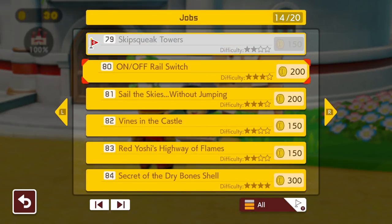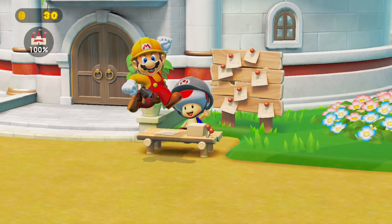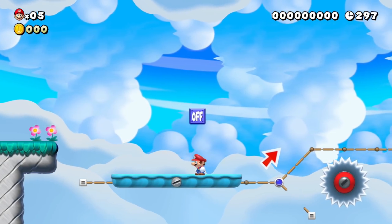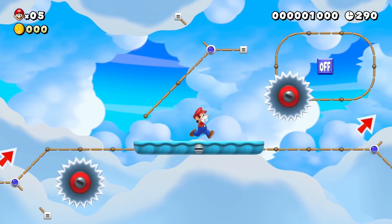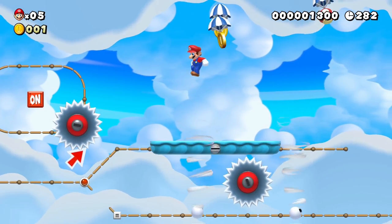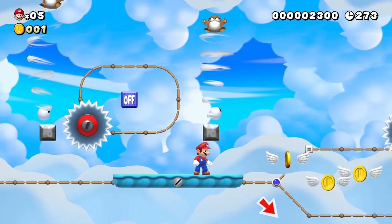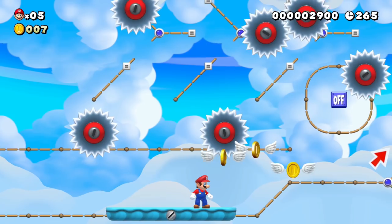On/Off Rail Switch, three-star course: on/off switches make the track switch. You need to ground pound to toggle the on/off switch — good luck. Here we go. We're on a roll — get the mushroom. This is a feature I haven't really utilized much myself. Whoa, I was so focused on the coins that dude scared me. I'll stay down here and focus on this — this is my job. Pretty relaxing ride so far.